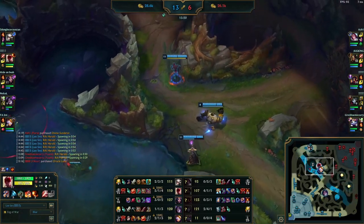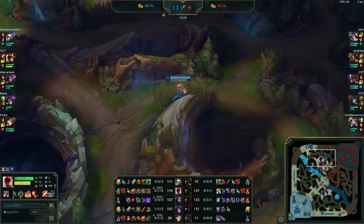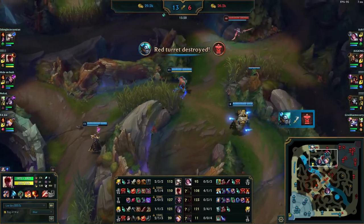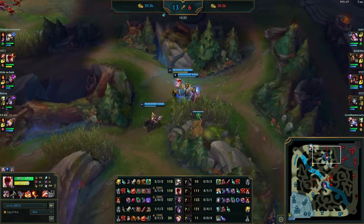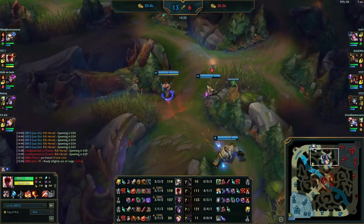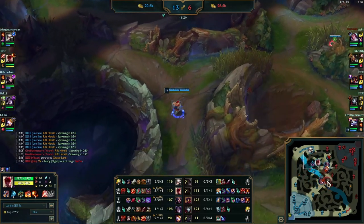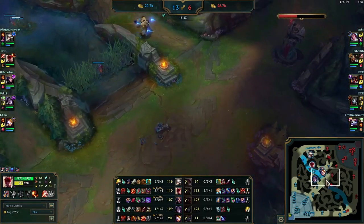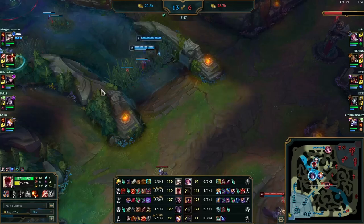They spot Fiora on a ward and look to hunt her down, but she goes over the wall to safety. Lee Sin is still looking to go into the enemy jungle — he's seeking her out with Blitzcrank and LeBlanc behind him. He's not going for a blind invade like most players would — he's trying to see if he can actually do something. Fiora dashes away but what matters is the intent: unlike most players he is not forcing a situation, he's playing with his priority and his laners to create a favorable situation.